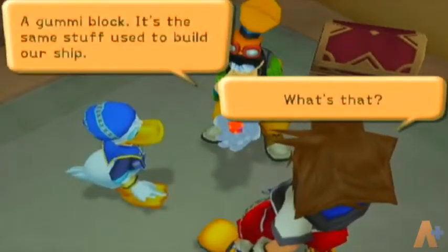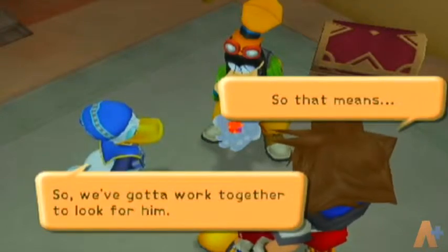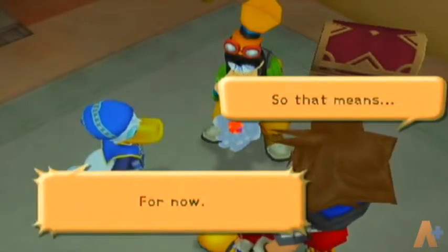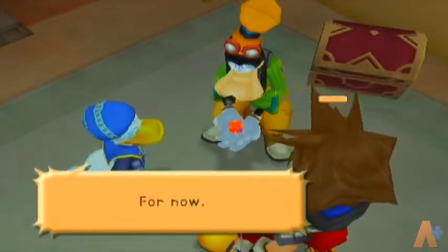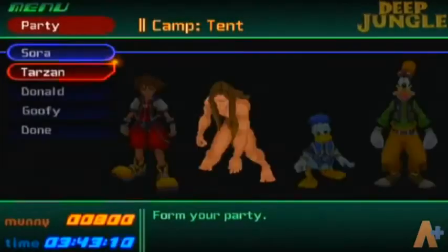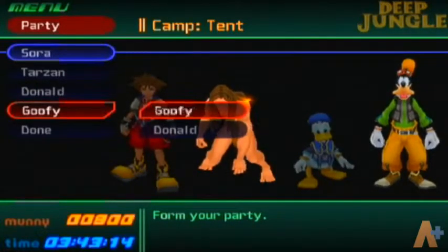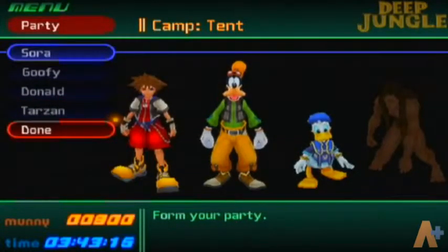Which is still kind of better than other games where it's just going through the movie scene by scene. So this world has a moral — don't distrust each other, or just don't fight. And at this point, I'm immediately dropping Tarzan, because you can only do Trinities with Donald and Goofy in your party.